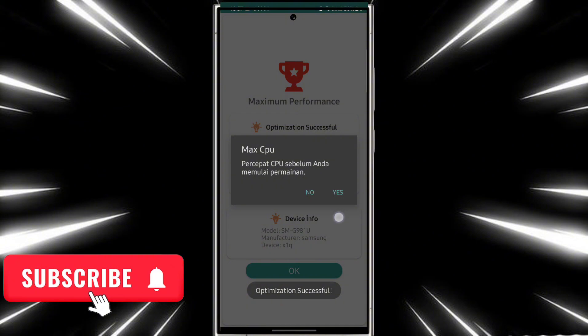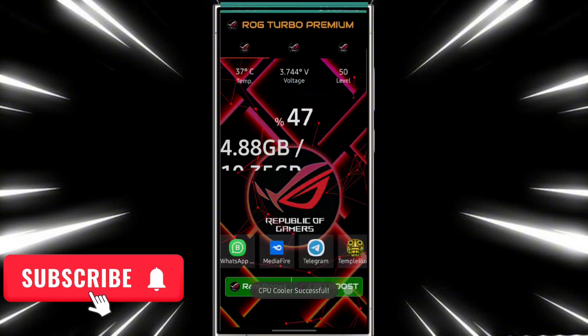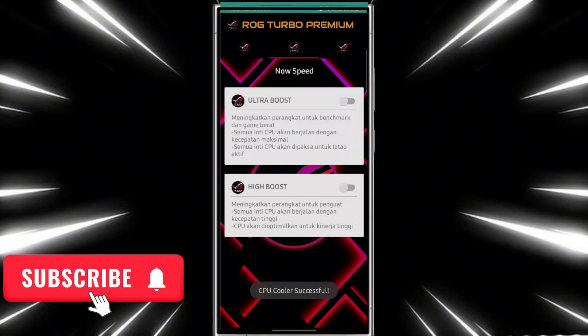Now allow the max CPU option. Done. Now go to the second option and turn on auto boost — don't turn on high boost, turn on auto boost.